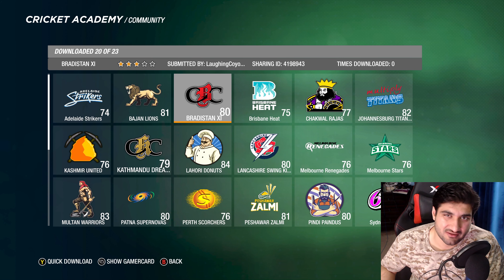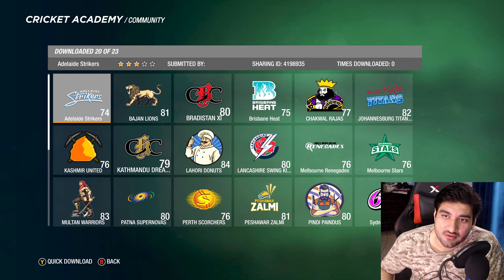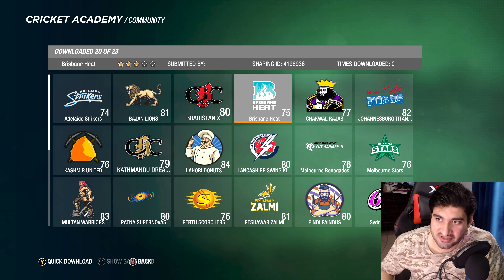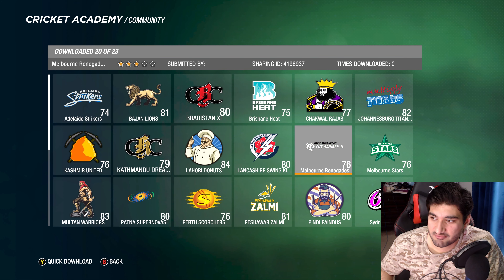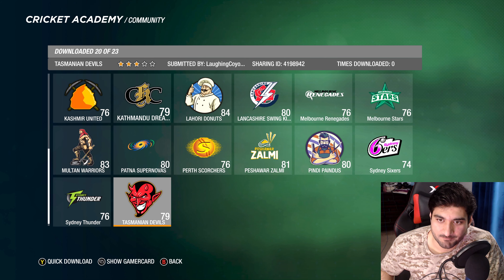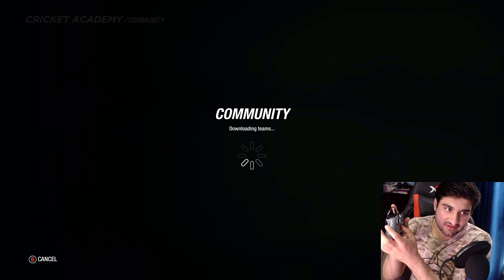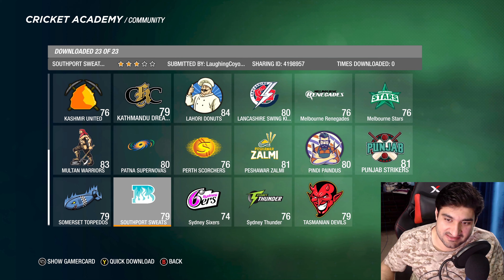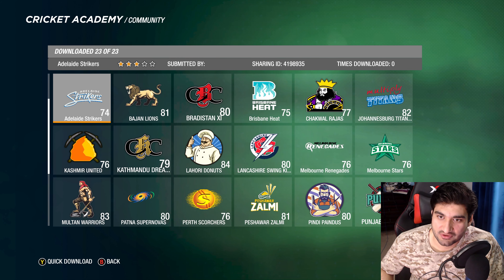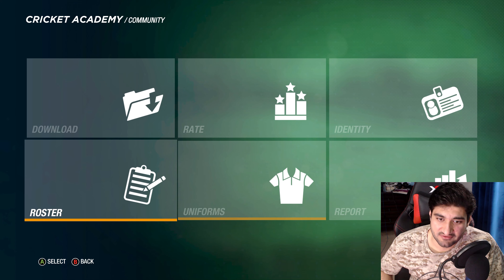If you're interested in downloading those custom teams you can do that as well. Pretty much all of them are here — Adelaide's here, Brisbane's here, Sixers, Perth Scorchers, Melbourne Stars, Sydney — all of them. If you hit the right button on the last team it'll load even more teams.